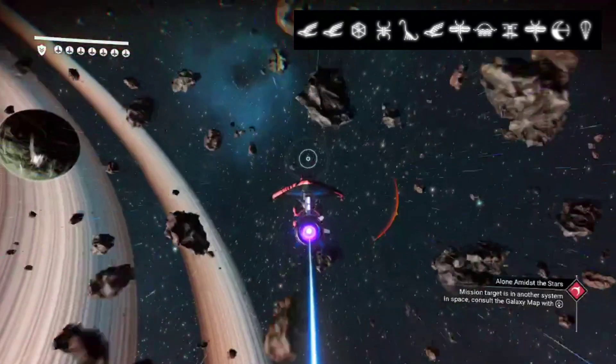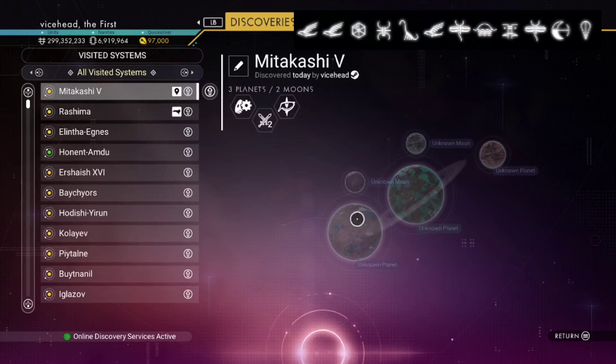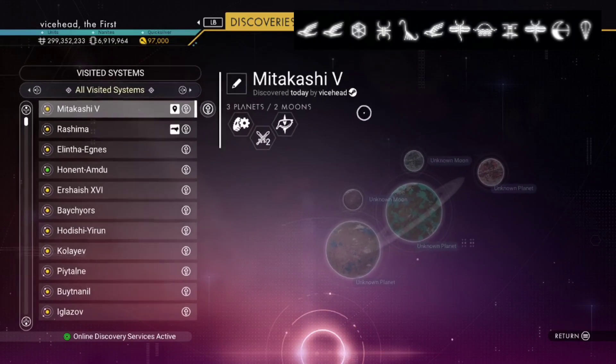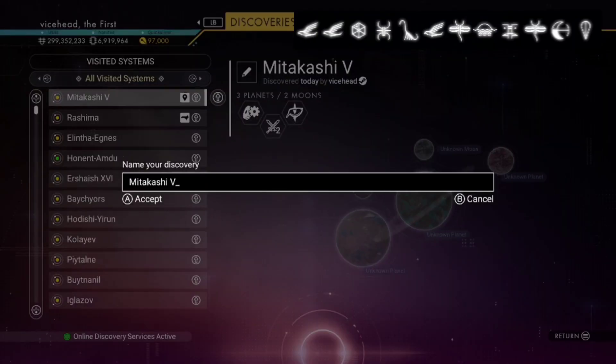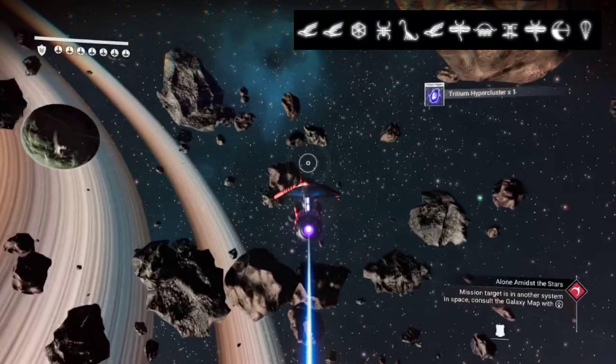I'll show you what system we're in, what it is, and what it looks like from the outside. All the planets within this system - going to the discoveries - all the planets here have not been discovered. I'm going to name it though, so I'll delete all of that and put in 'Red Squid,' so we know that this is where the red squid is.